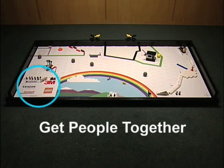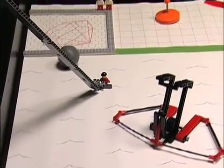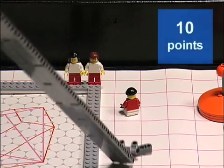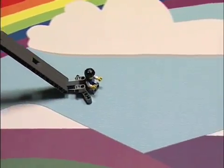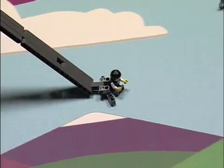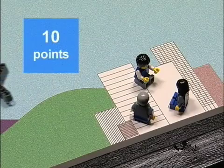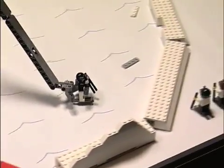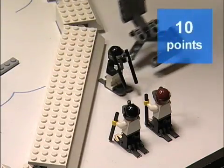Get People Together Mission. Three or more red-white citizens touching the pink grid area is worth 10 points. Three or more blue-gray leaders touching the tall green mountain and or city is worth 10 points. Three or more black-white scientists touching the research area is worth 10 points.